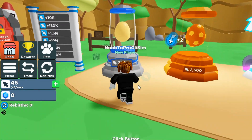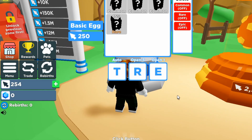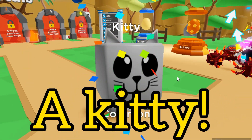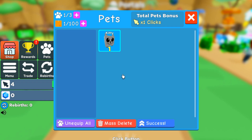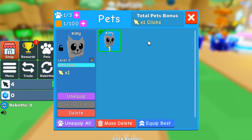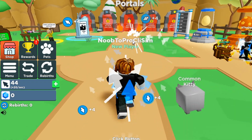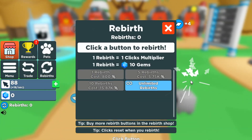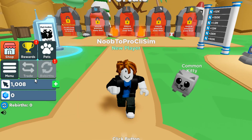Okay, first let's hatch this egg — let's hatch our first ever egg. We got a kitty! Okay, let's equip that. We just equipped our first pet. Now we get four clicks per second.